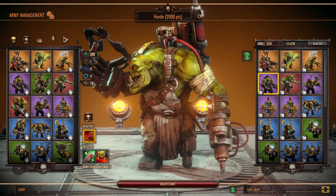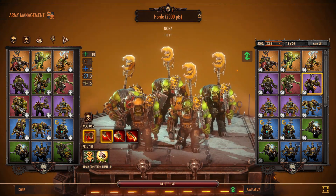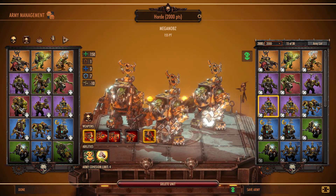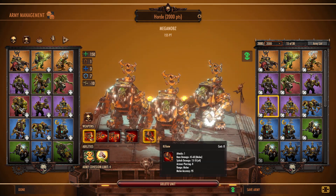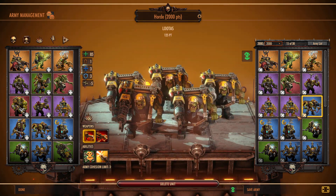The Pain Boy, as we've seen before, gives health to other nearby units. We've got one unit of Gretchin, one unit of Nobs with basic gear — nothing really upgraded. A couple units of Nobs in Mega Armor with really good kill saws but no special guns. One Luda, not upgraded.